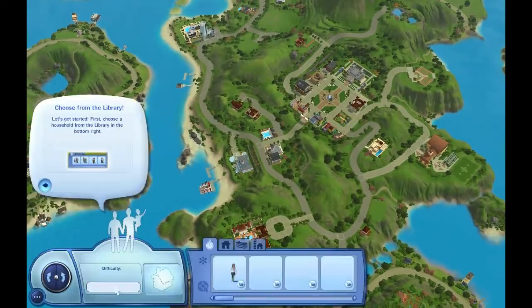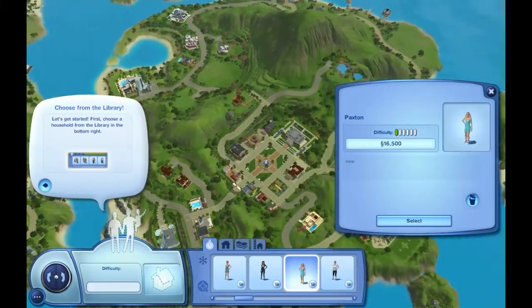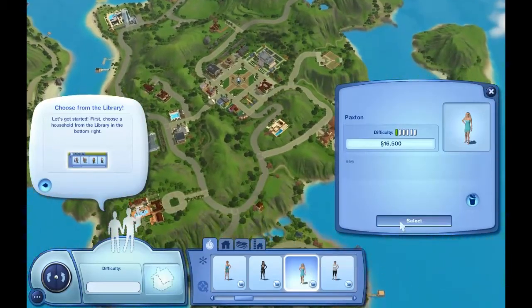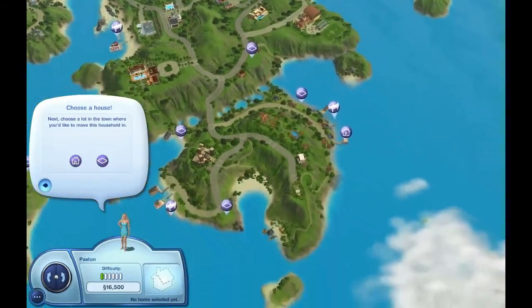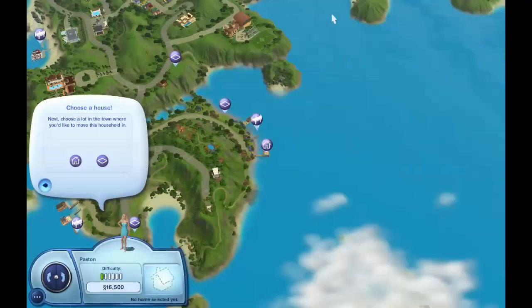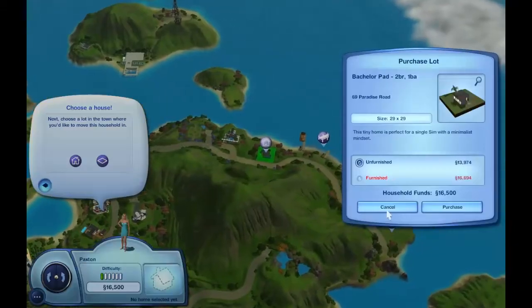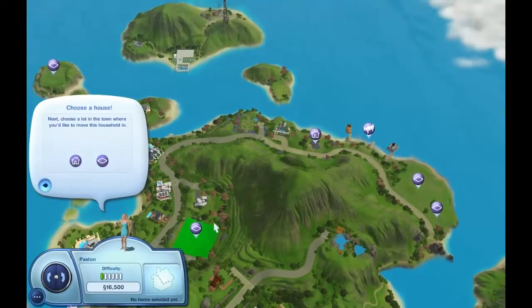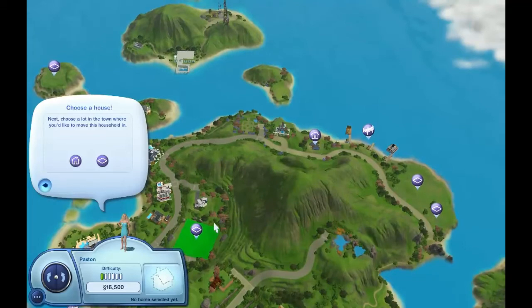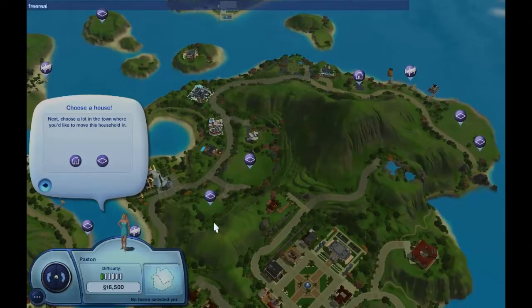Alright, so here we are just moving the original sim in. We're going to move her into a boathouse because it's probably cheaper than a normal house, and we're probably going to be using a boathouse a lot more than a regular house. We'll buy one eventually but we're just going to get this one for right now. I did use a free real estate cheat only because I wanted to make sure I had enough money to get a houseboat.